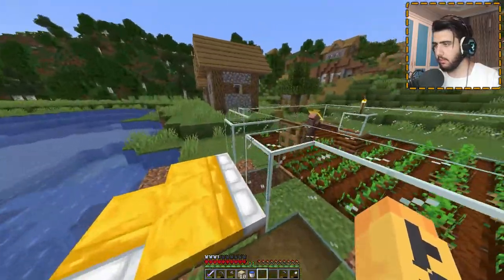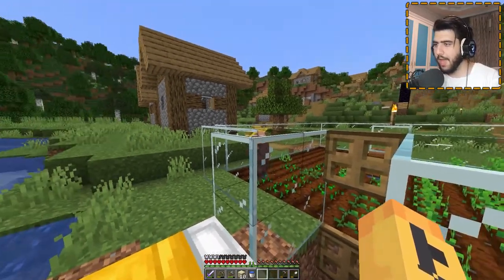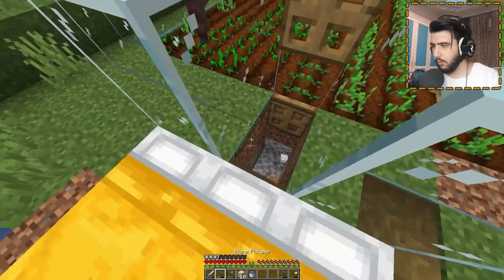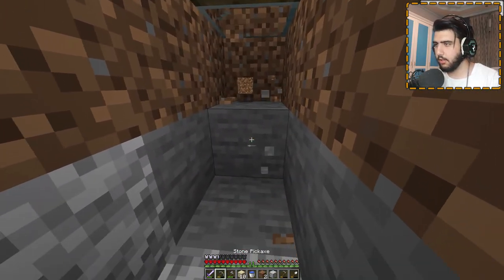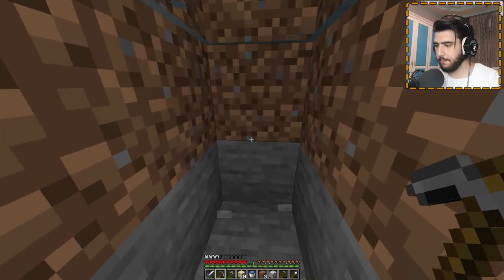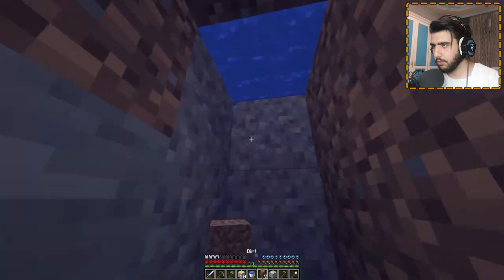Now they want to breed, they want to get kids, but there's just one man with no woman — no kids yet. We go down and dig six blocks inside, or to the side. We already have three, so we make four, five, six in height, then close the water source like this.